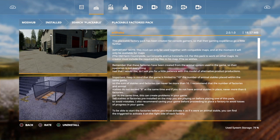For those checking this out for the first time, let's go through the description. The placeable factories pack has been created for console gamers so that their gaming experience goes a little further — bringing to Xbox and PlayStation players something similar to what PC players had with Global Company and similar mods. Important note: this mod can only be used together with compatible maps.